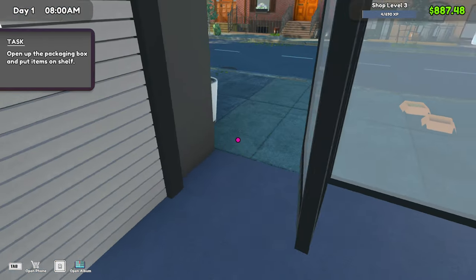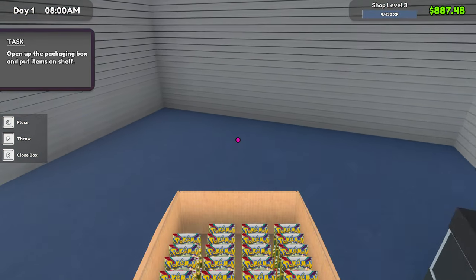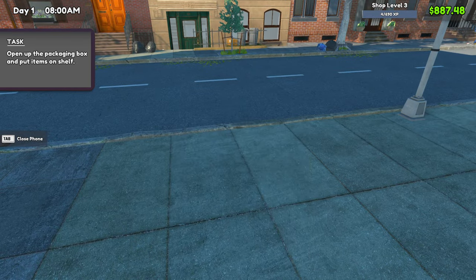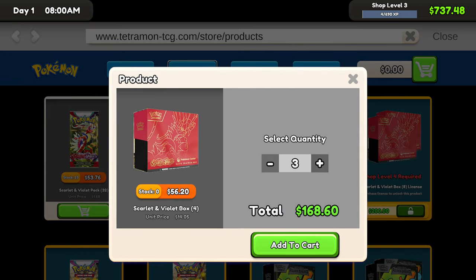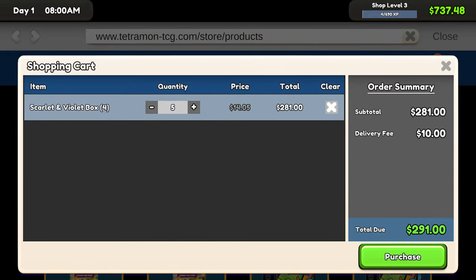I want to show you guys why we do this, for you to understand why this strategy works in the first place. So we're gonna buy the red box — for you it will be blue. I'm using a mod here. I'm just gonna add the card here. You can see we have $700.